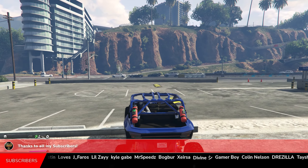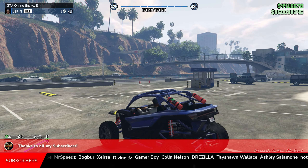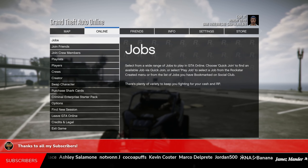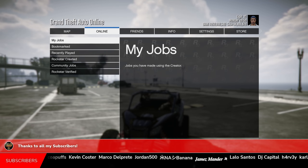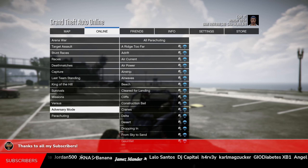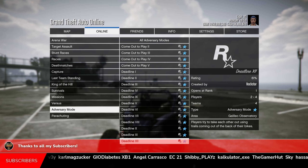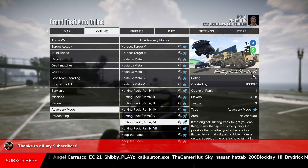Starting off, what you want to do is go into any GTA Online session. After that, press Options and go to Online, then go to Jobs, go to Play Jobs, go down to Rockstar Created, and head down to the Adversary Mode. The one we're going to be looking for is the Hunting Pack Remix.